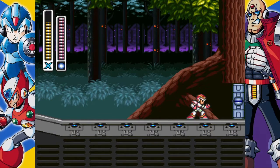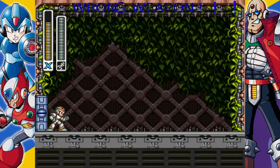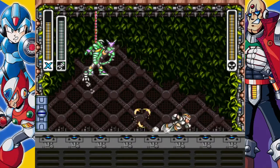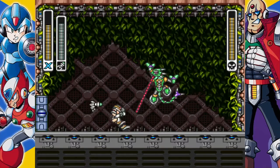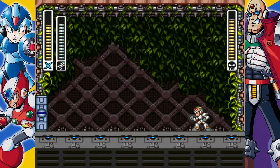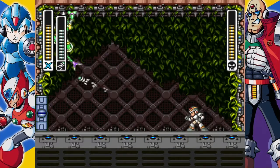Onward to our final maverick boss — Sting Chameleon. Sting Chameleon is of course weak to Boomer Kuwanger's weapon, the homing torpedo. Sting Chameleon likes to camouflage with the background, but the most dangerous thing about him is that he will constantly shake spikes from the ground to hit you — thankfully not one-hit-kill spikes. He will throw his chameleon sting but those are pretty easy to dodge. If you get too close he'll try to hit you with his iron tongue, which has really good range. The beauty of the homing torpedo is you don't have to worry about aiming — just dodge his attacks.